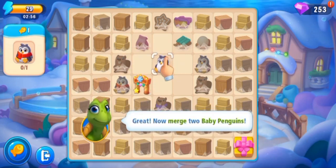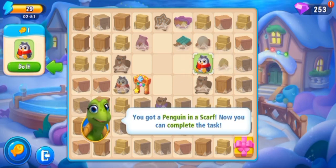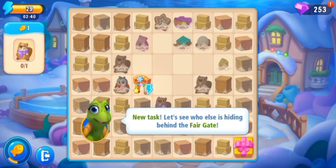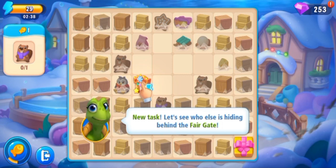So match two baby penguins — first of all we have to match two baby penguins. Then we will get a penguin in a scarf, and here it is. We have to do it now. Our first task is complete — new task, let's see.